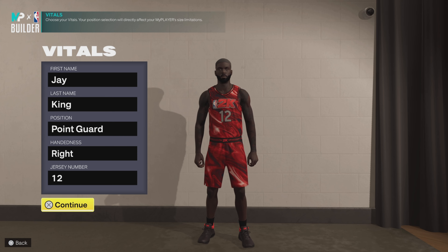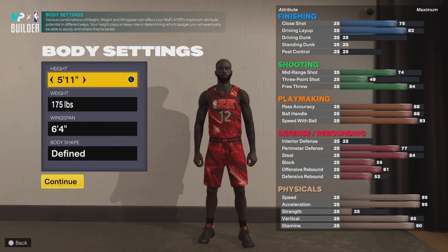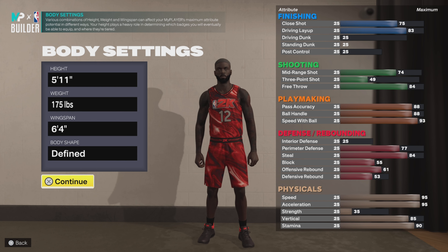Choose whatever name you want, but royalty is in my name so King it is. The position is point guard, aka point god, right-handed, jersey number 12. We'll go 5'11 on the height, 175 on the weight, 6'4 on the wingspan. Choose whatever body shape you want, but you know me — real life Jim rest — I'm going with defined.